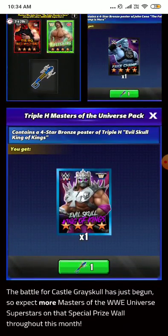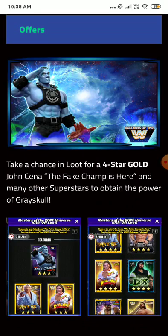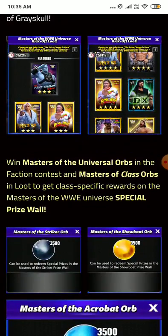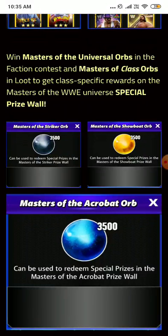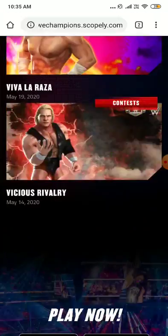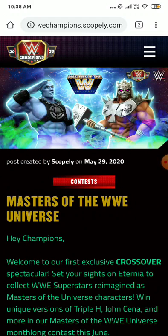For offers, you can take a chance on John Cena Fake Champ and other superstars to obtain the power of grace loot — that's the paid loot. You can earn ARBs and redeem them in special prize walls: the mastery striker prize wall, showboots prize wall, and acrobat prize wall. I'm definitely gonna cash in on the acrobat prize wall and maybe the showboats one too. The new month-long contest begins June 1st — for Indian players it'll be June 2nd. That's it for now, bye!